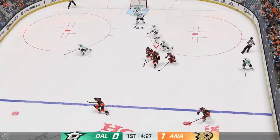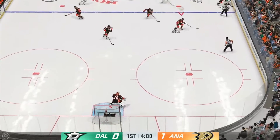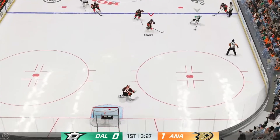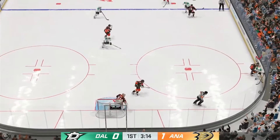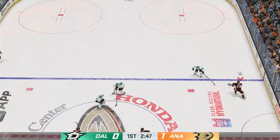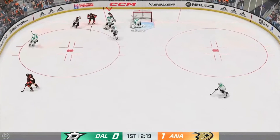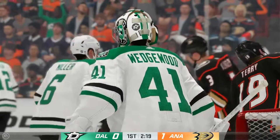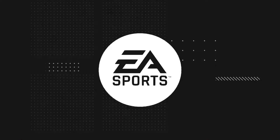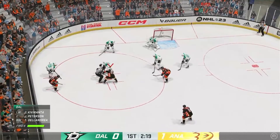As the puck is dropping — win the drop here inside the defensive zone. The Ducks gain possession in their own end, the Stars gain control of it. Dallas plays the puck along the boards, down the right side and into the zone. He denies that great opportunity. Lindell's been a while without a point — in the final moments of this period the Ducks lead it 1-0.